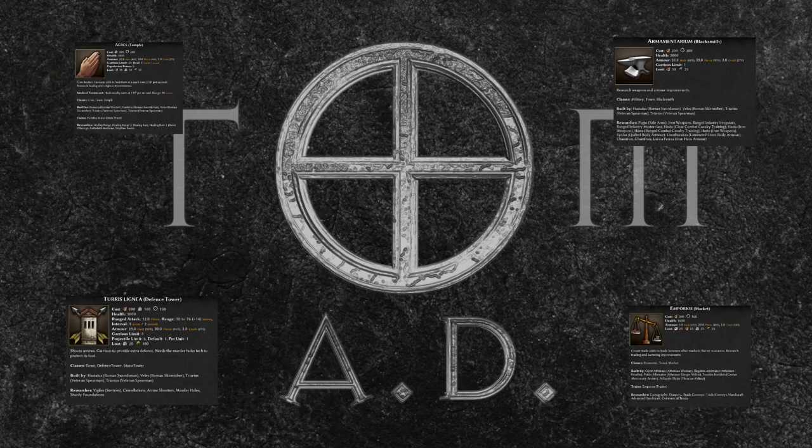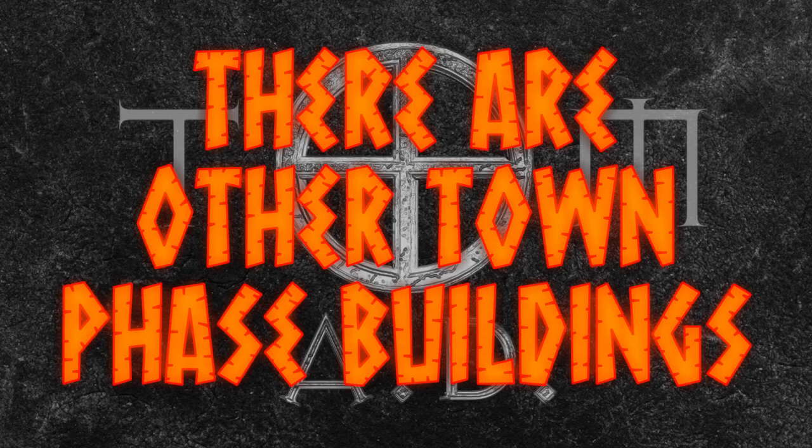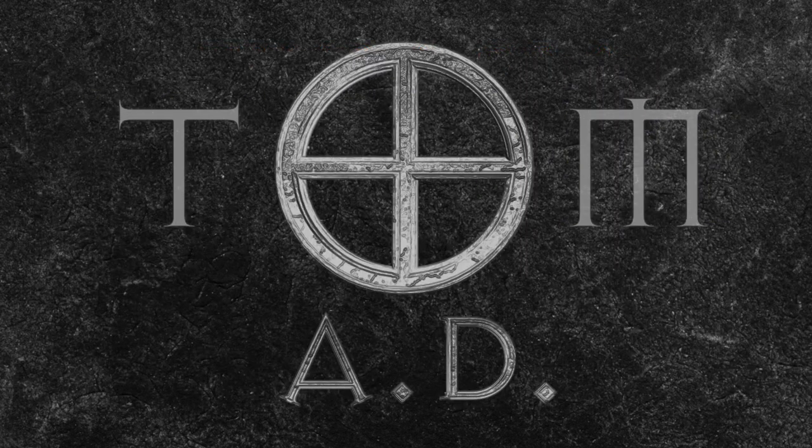But before we look at those, I'll briefly touch on a couple of things that you'll need to bear in mind in relation to this topic. The first is that there are a few other structures available for specific factions, like the Hellenic Royal Stoa or the Gaulish Tavern, but these are covered in their respective faction overviews, and also in an upcoming video about the generic faction types. So keep an eye out for those if you'd like more information, as unfortunately they're out of scope in this video.